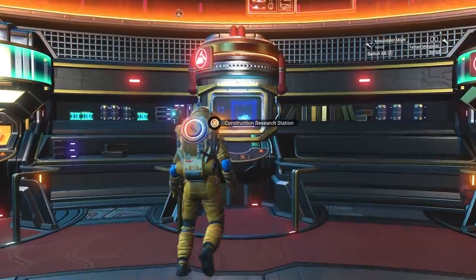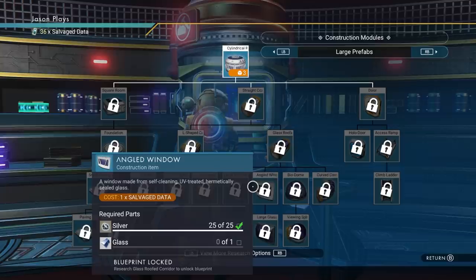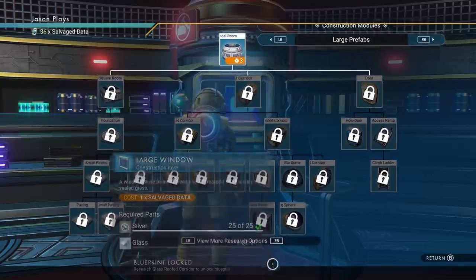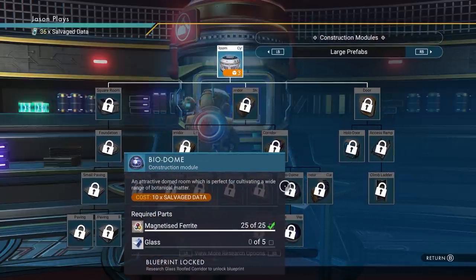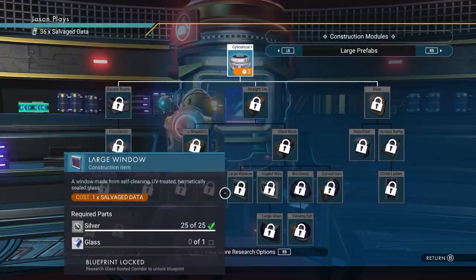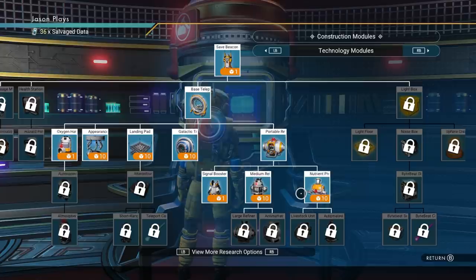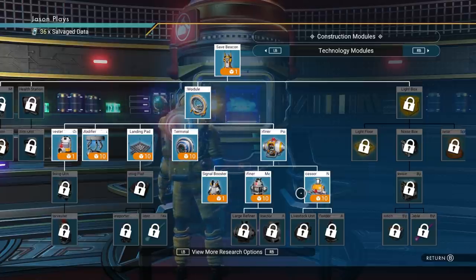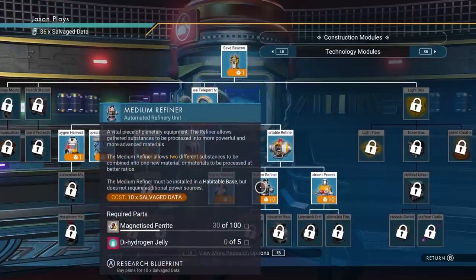The base upgrades are going to be the easiest way to go, so come on over to the research station. A lot of these you won't be able to buy right away because some of the stuff is going to cost a ton to get. But if you want to get the biodome and start a farm, it's right here — you're going to have to go all the way down this tree. The easiest way to make money is to get a medium refiner. You'll only need 10 salvage data — that's the buried technology underground. Get 10 of those, come to the Space Anomaly, and buy your medium refiner right here.